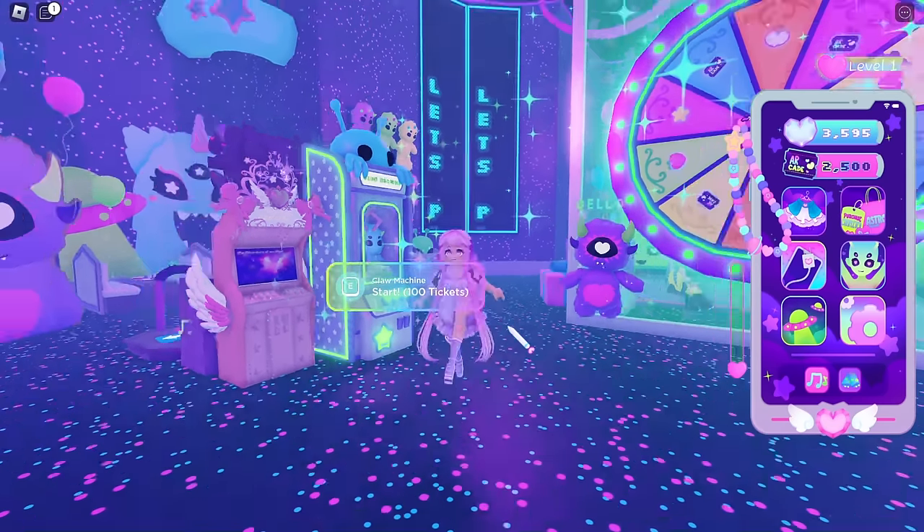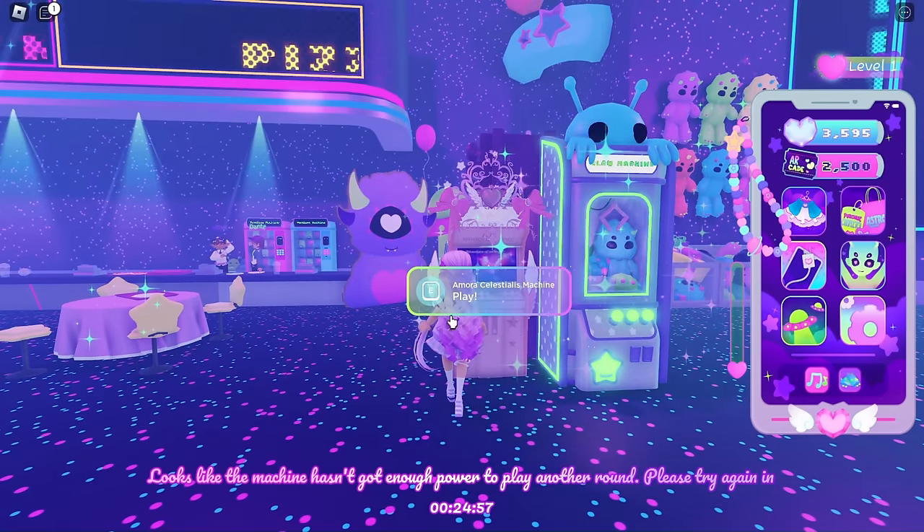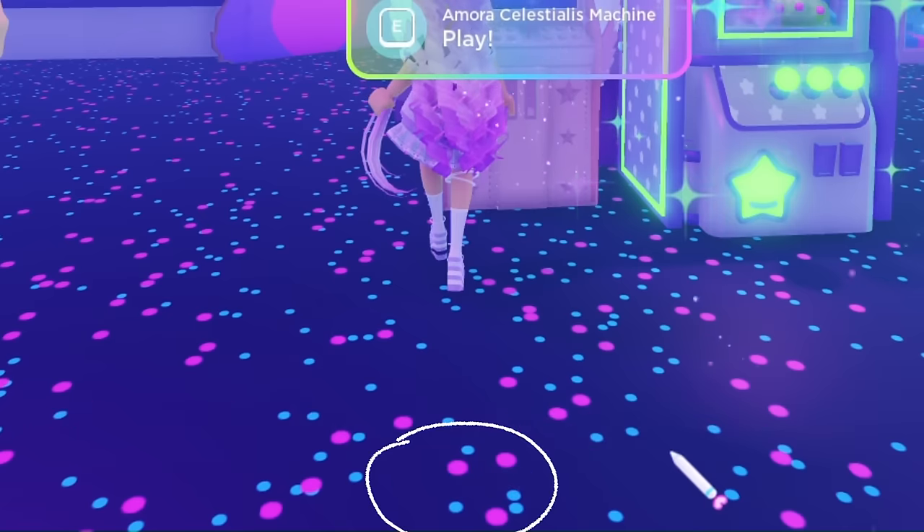Let's try the Amora Celestials machine - I think this is the one that gives you a halo. Oh wait, it has a 30 minute countdown.